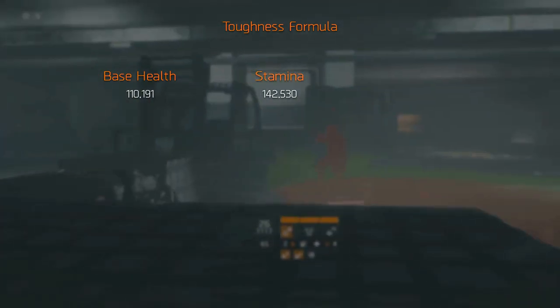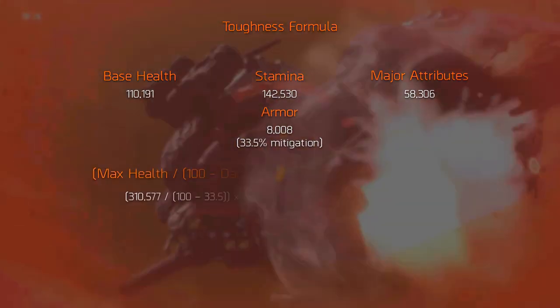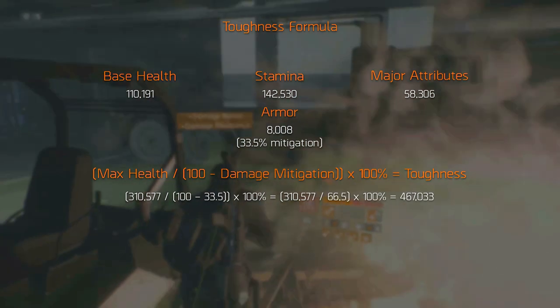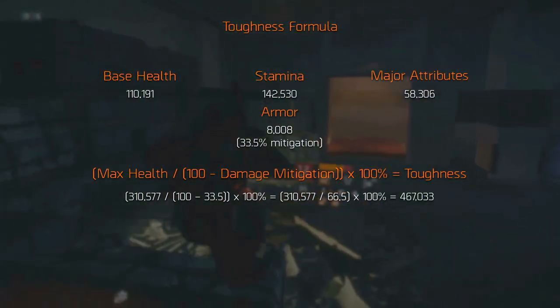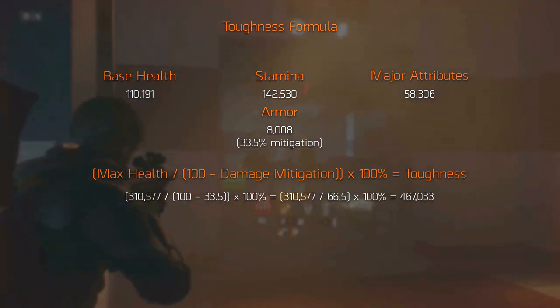Let's add this to the equation. We shouldn't forget to add the base health — we're not completely sure but the base health is just over 110,000. When calculated correctly with the base health, stamina, health from major attributes, and armor, you should be able to get just over 467,000 toughness. This is the maximum toughness, though of course this is very hard because you would need to have min-maxed all of the stat rolls. So this is the base toughness you can have, but next to this there are alternative ways of increasing your toughness.